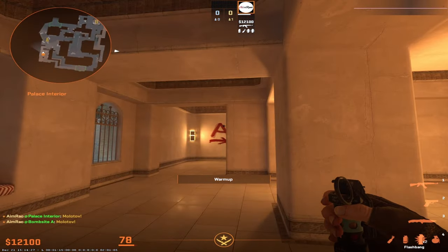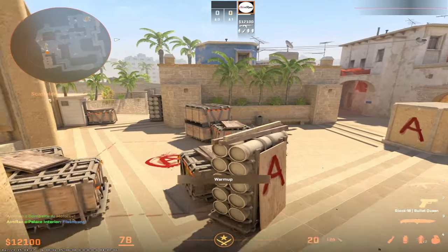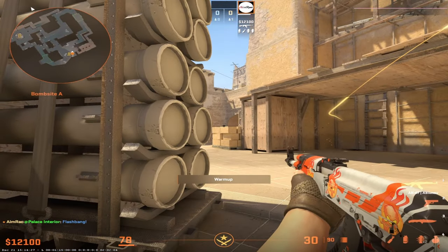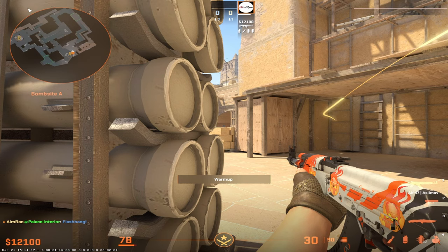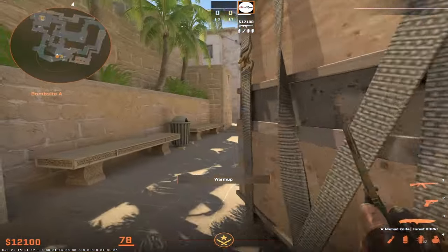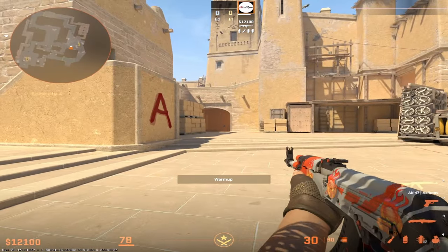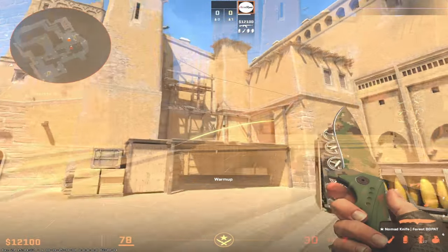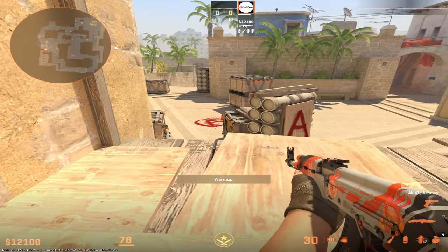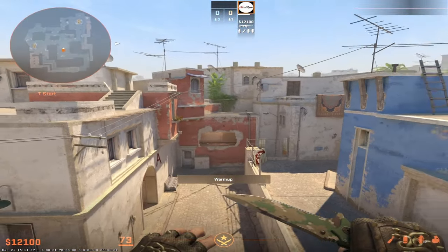The palace player can throw a flash for teammates instead of a molly. You line up exactly like the molly but throw a flash. If someone is holding this angle or pushing through your jungle smoke, they will be completely blind. This helps your team take control and you can immediately kill the blinded player.